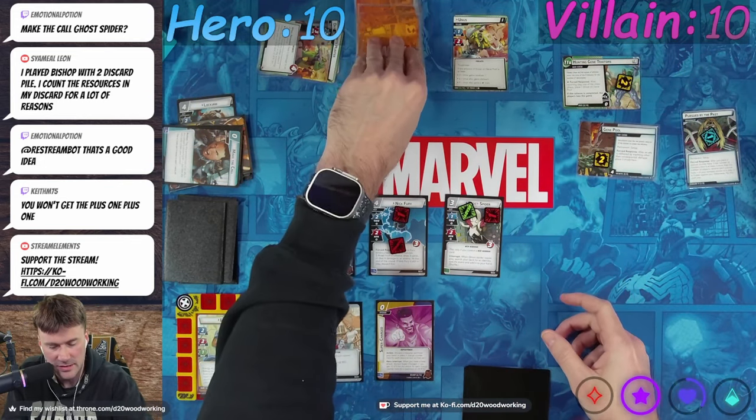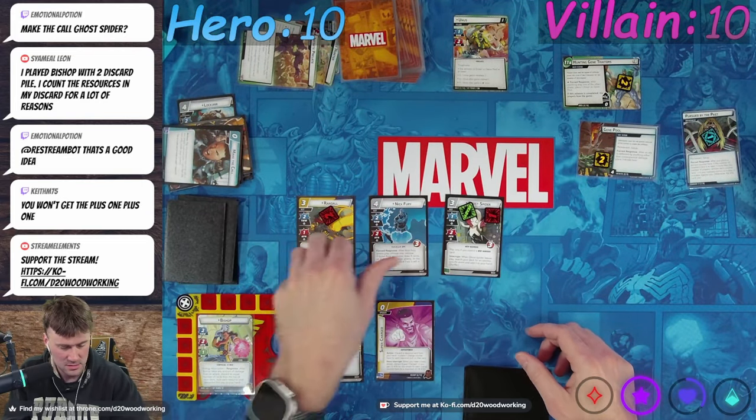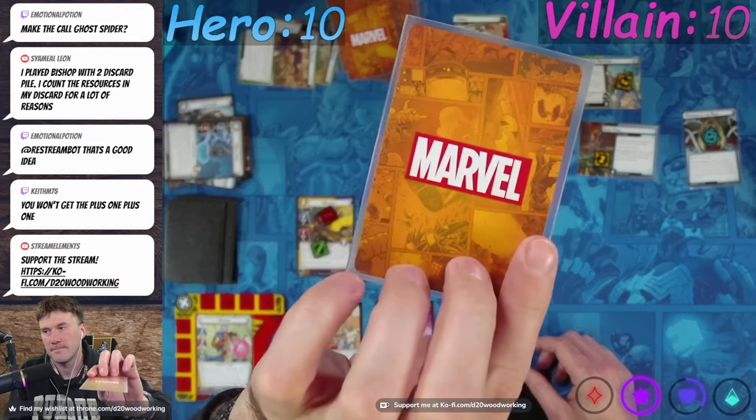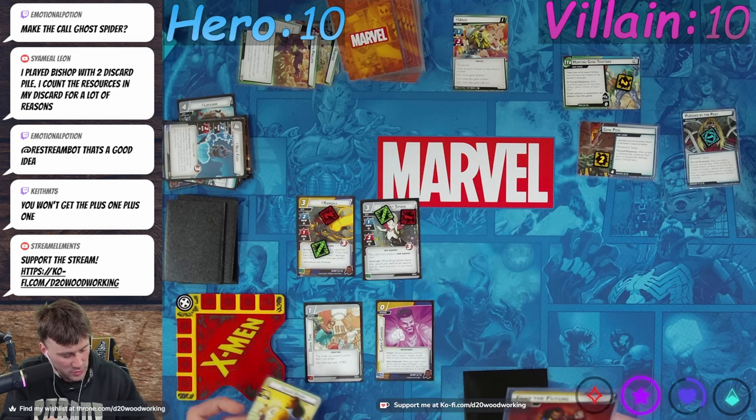We're just going to attack. We're going to have Nick Fury take this, obviously. So it's going to be two, three, four damage — knocks out Nicholas. Encounter card is Fury. So we're going to flip down to Lucas.